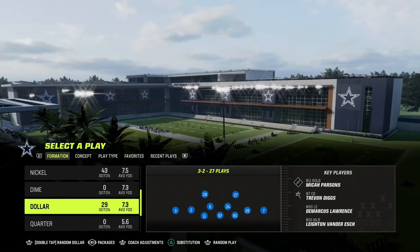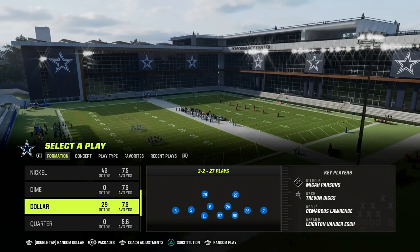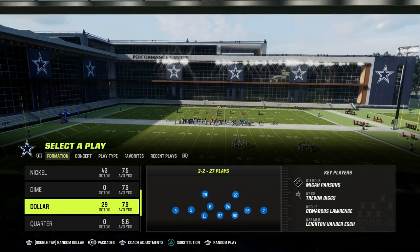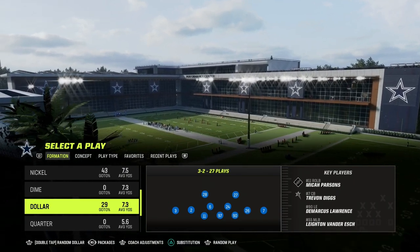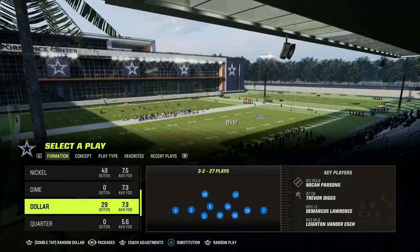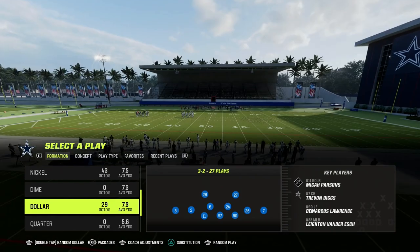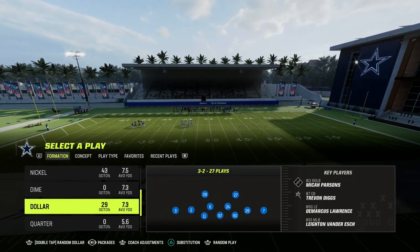Today we're going to look at a different style of blitzing known as edge pressure. The edge pressure blitzing concept essentially utilizes overloading principles of the offensive line, where we can overwhelm the offensive line by making them think we have a six or seven man front, when in actuality we're going to be sending six players. This is also known as plus-one blitzing, where we're essentially trying to dummy out the center and get dual edge pressure. This has been really good in previous years, especially out of the 4-3 Even 6-1.